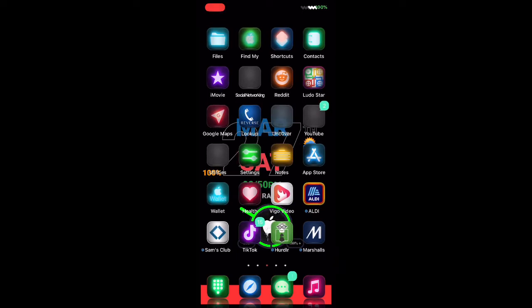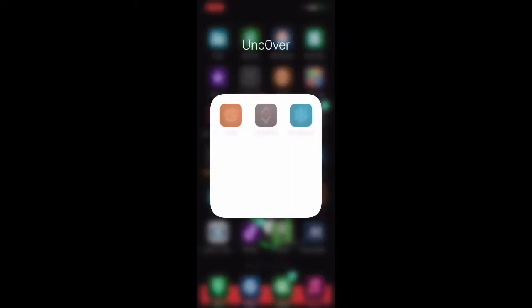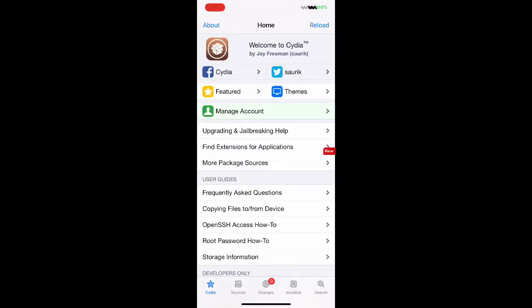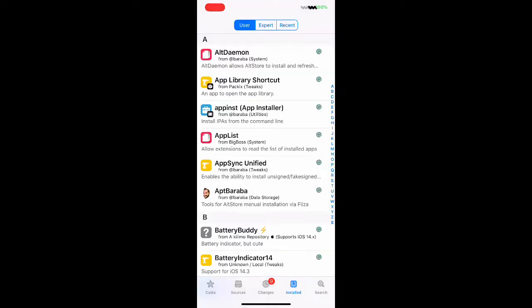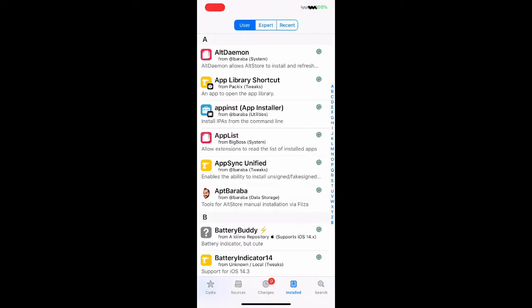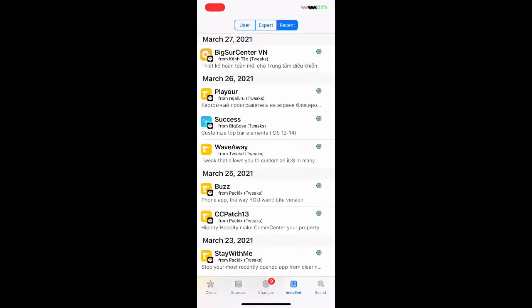The first thing we're going to do is go to Cydia. Once we're there, you can go to the search bar and search for these packages, but I'm going to go to Install and then Recent.